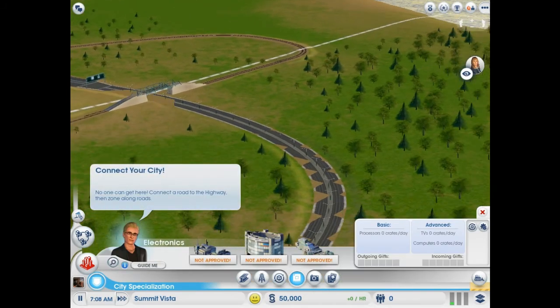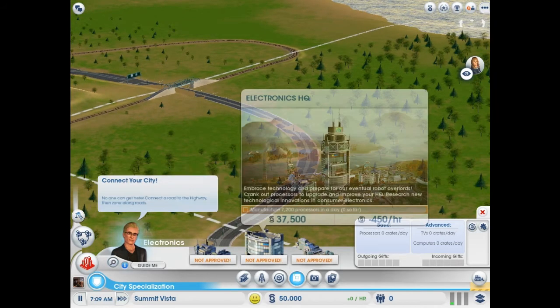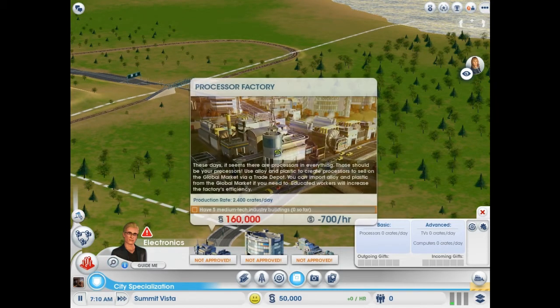It's got a nice little highway connecting here — that might save us a bit of money. So what we're gonna go for first is this processor factory, and that's how we're gonna do it. It might take a while, probably will, because we need to get our education up and running. And I play this game quite slowly.